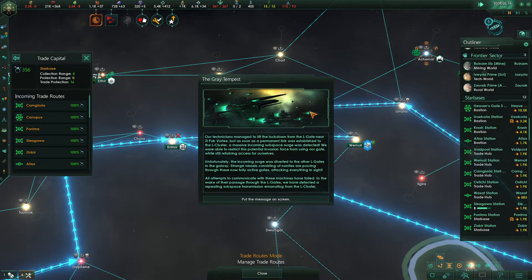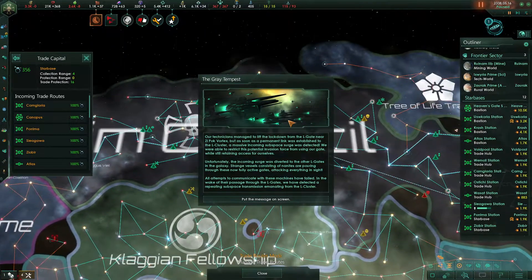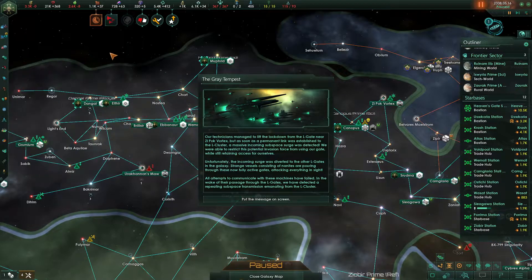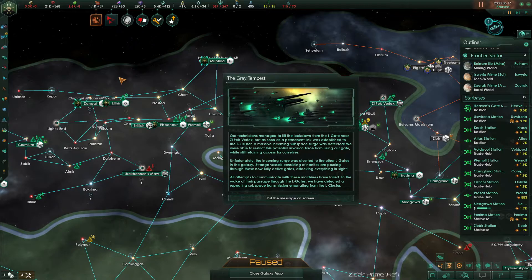We will get to the Gray Tempest next episode. You can leave your offerings to the engagement gods in the form of likes, comments, subscribes, and bell ringings, and I will see you all next time.